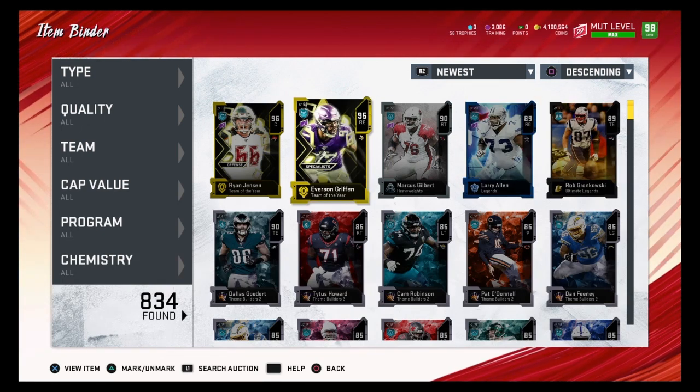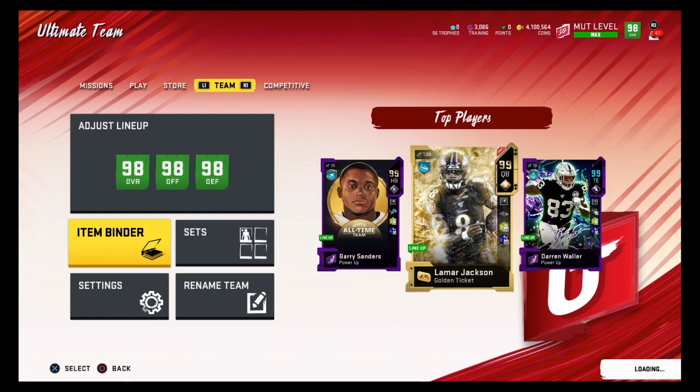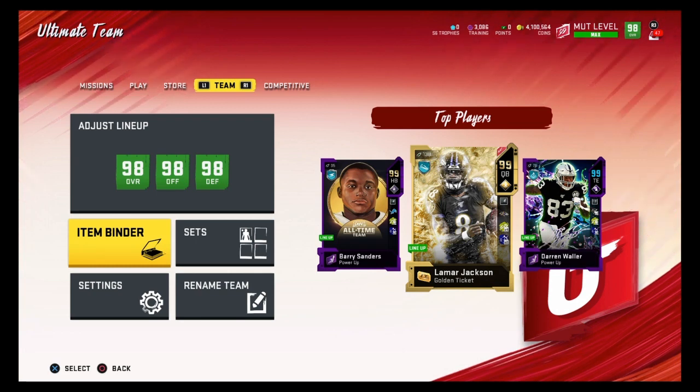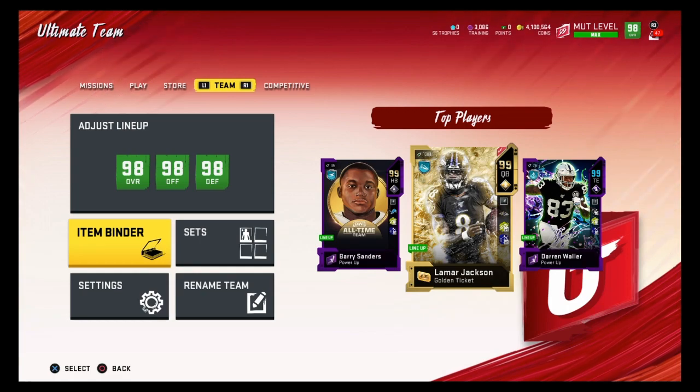That's how you do the Team of the Year method — just test your luck. Usually you don't lose many coins, and if you get lucky and pull somebody good you can make a ton of coins. Be sure to sell your players either very early in the morning or very late at night when prices are most expensive. If you enjoyed this video, please subscribe, press the bell, and like and comment. God bless, stay home, stay safe, peace.